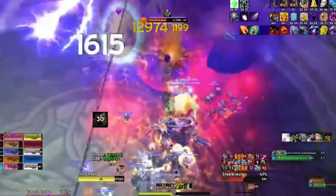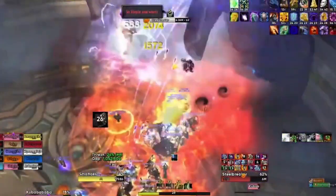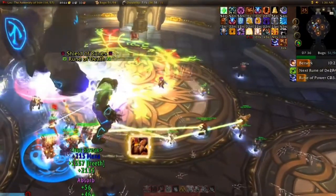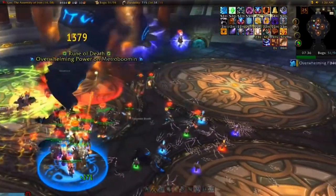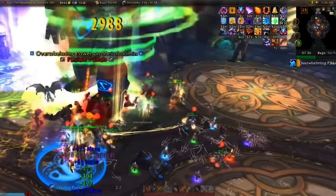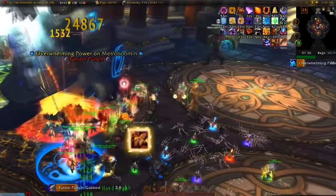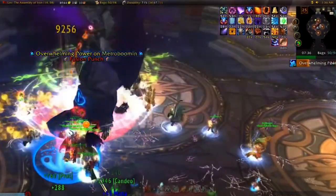Depending on your raid DPS, you may need to get your first tank rezzed extremely fast and fully buffed to take Steelbreaker again when your off-tank dies. Alternatively, you could use a Hunter or any other DPS that can survive for a few seconds with Rocket Boots or a big defensive cooldown at the start of phase three to taunt the boss and gain the Overwhelming Power buff, greatly increasing raid DPS and decreasing the time needed to kill the boss.